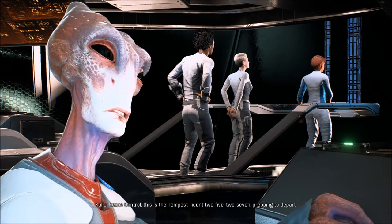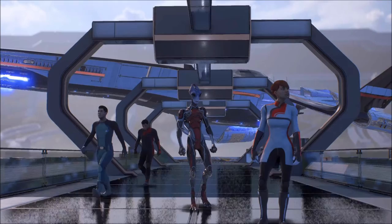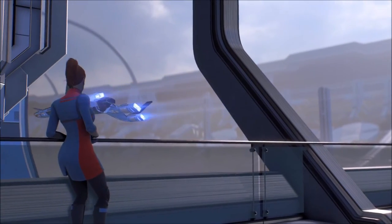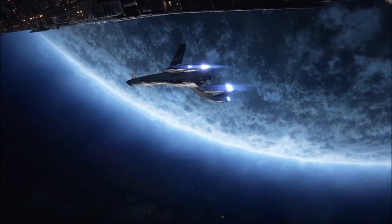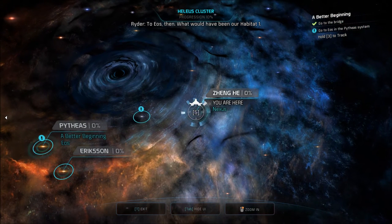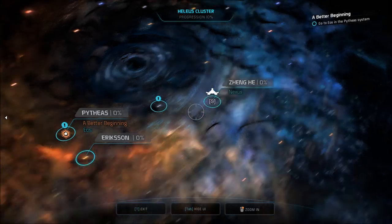Nexus Control, this is the Tempest, Ident 2527, prepping to depart. I was forced into this cutscene and now we're leaving! Departure vector verified, Tempest - Godspeed Pathfinder. I thought one of those was Suvi and the Salarian pilot. To Eos then - what would have been our Habitat 1. Two failed outposts that didn't answer the call - maybe we can turn things around.